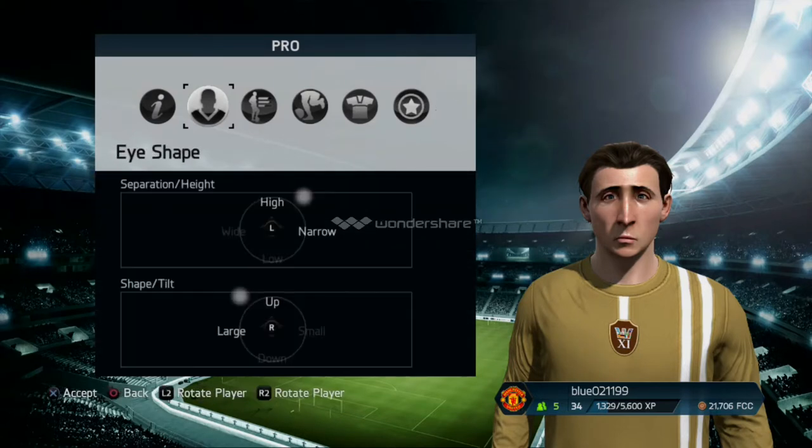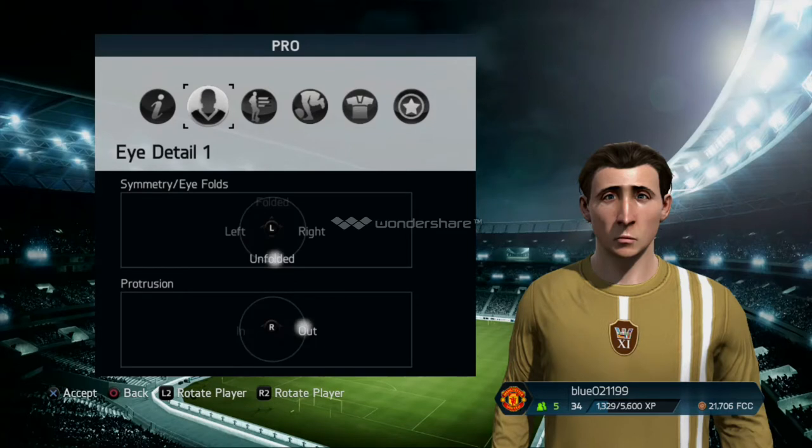Go to eyes, go to eye shape. Go to separation slash height, make it high and narrow. Shape, tilt — make it large and up. And then you want to go to eye detail 1 and go symmetry — you want to make that unfolded.